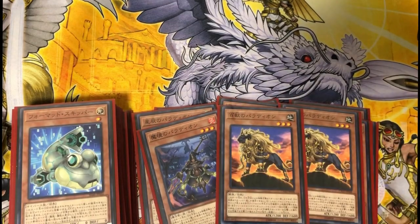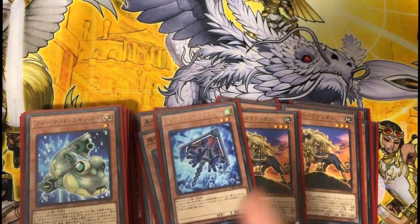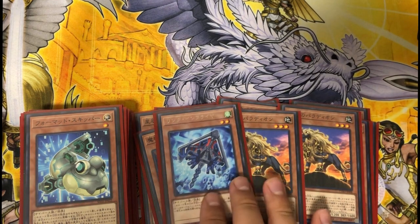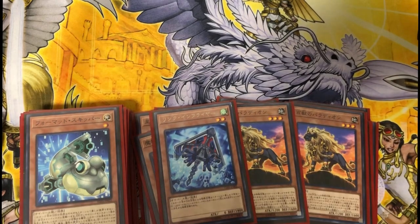We go to Crusadia Leonis — only two copies. He makes you deal piercing damage but you really don't use his effect. And I wanted to fit in this guy — he's a link flyer. The English name might be different, but basically he's an extra Crusadia monster that's searchable with Sight of Mining. You can special summon him wherever a link monster points, so he's like an extra extender. I just cut off one Leonis for this and that's pretty much it.